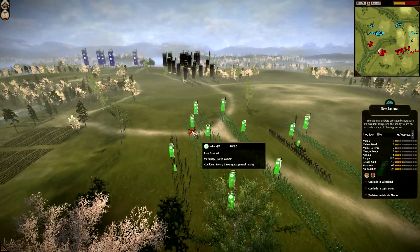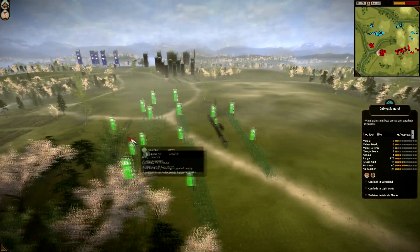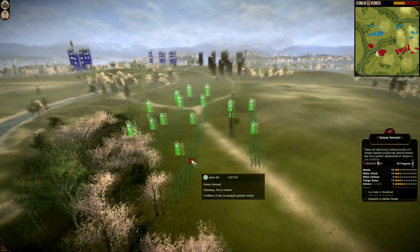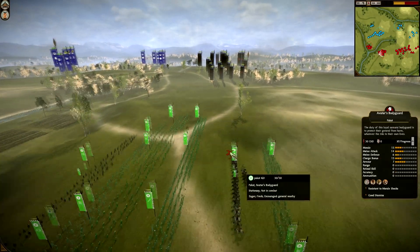And Paco's main core: he's got three Bow Samurai, a Daiku there, four Naginata Attendants, two Naginata Samurai, and four Katana Samurai, then his general.